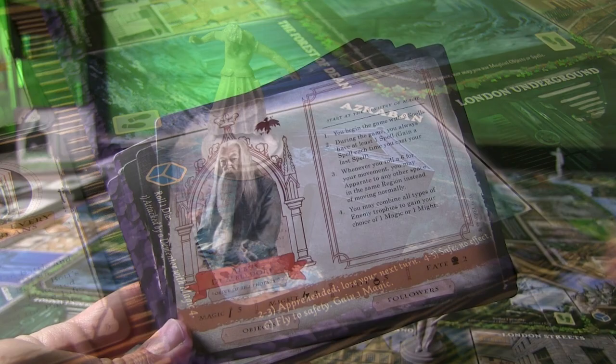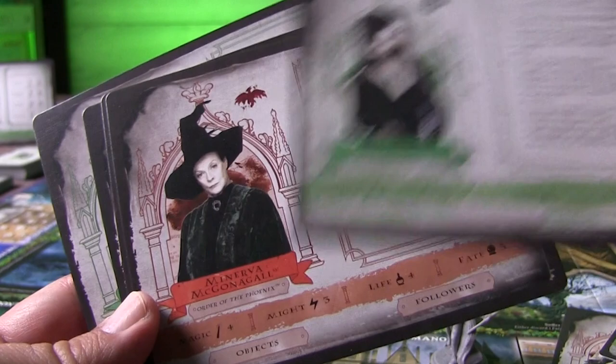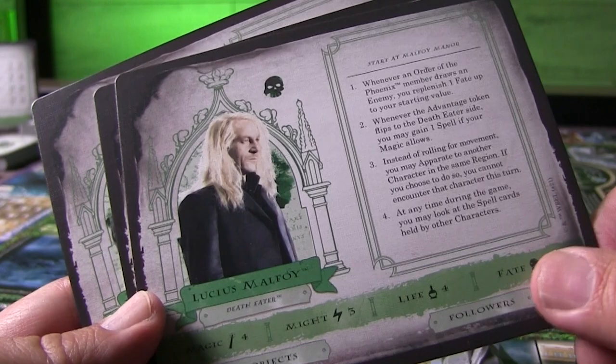Of course, you have your cast of characters. You've got Dumbledore, Harry Potter, the Malfoys, Hagrid, just to name a few. All very recognizable. Depending on who you pick will determine how you're aligned. However, you can just randomly deal out characters to the players, which is what they suggest in the rulebook.